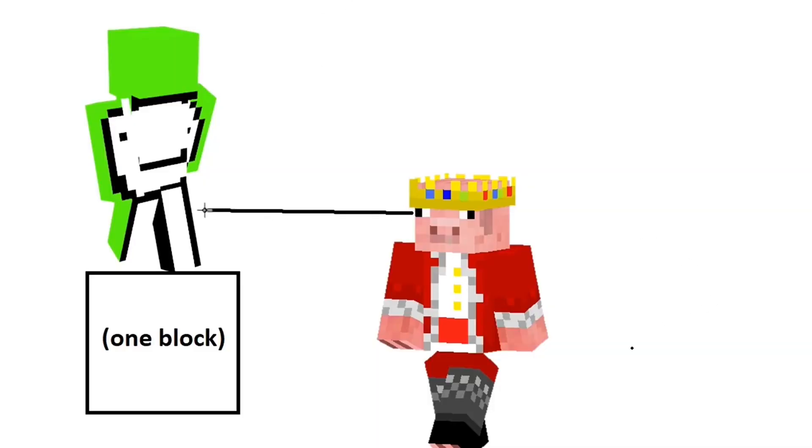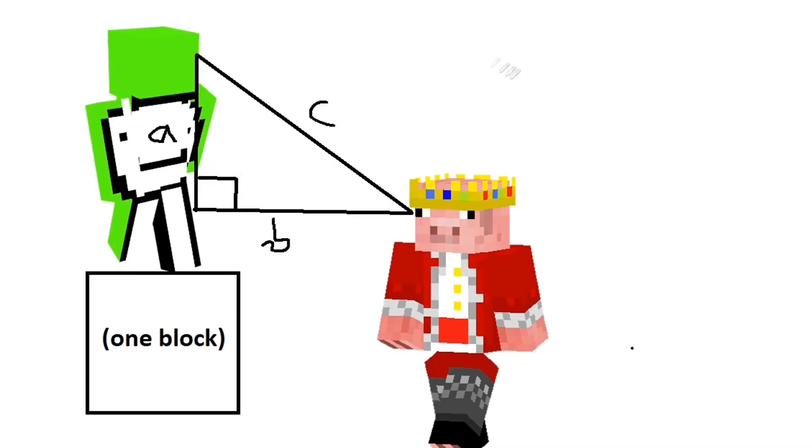The reach you can hit people from begins at the player's eyes, so when an opponent is a block higher than me, it's much easier for me to hit his feet than for him to hit my head, because the base of a right triangle is shorter than the hypotenuse. Stay in school, kids — it makes you better at PvP.